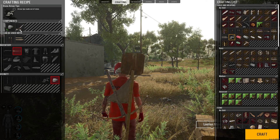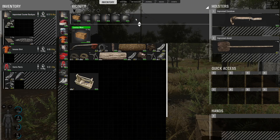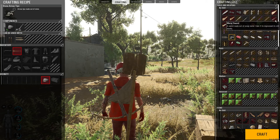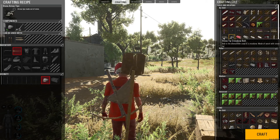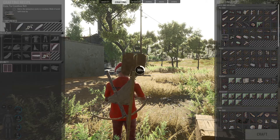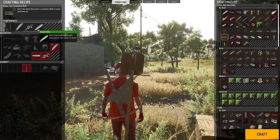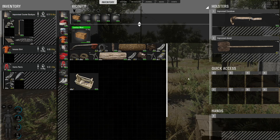Here we go — we have six stone arrows. Now we have our feather, and as you can tell the stone tip crossbow bolts are ready. Let's go ahead and craft. We have the feather and the small stick on the ground that we got from the bush we cut down. And here is our handy-dandy stone tip crossbow bolt.